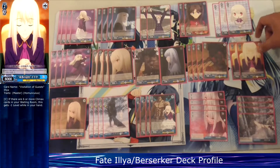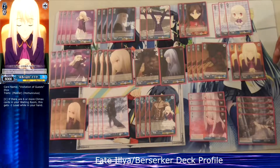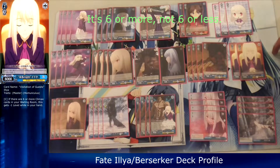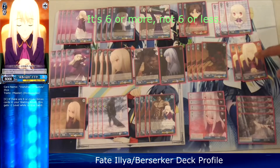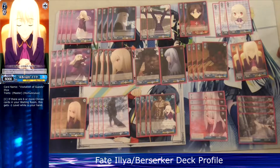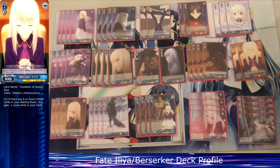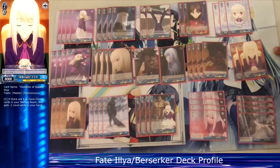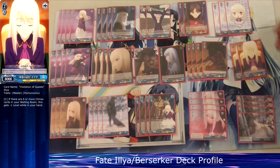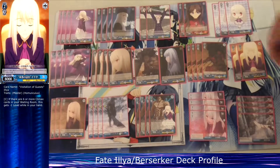I run two copies of this Ilia — she's cost one, 8k. Her effect is that she gets minus one level in hand if I have six or less climaxes in my waiting room. During level one you'll often have around that many climaxes, since you usually want to refresh your deck at level one with six damage for better compression. This lets her come out early at level one as an 8k.